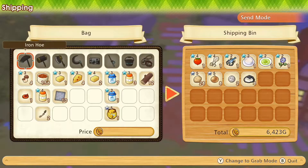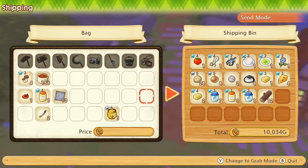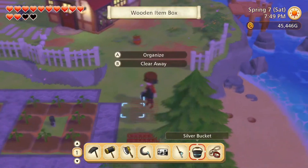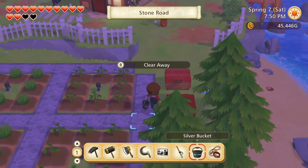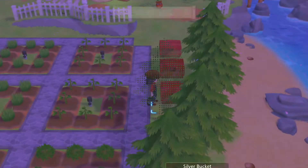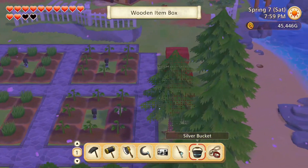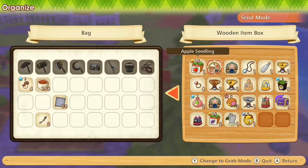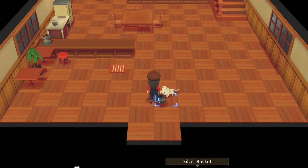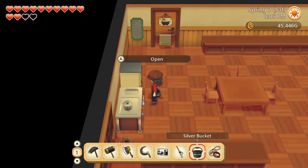Once again we have lots of animal products to sell. Lovely. And we can sell those logs too. Just kind of preemptively putting things away, so that we don't have such a huge task of it right before going to bed. Actually the honey can go into the fridge, can't it? So onto the last page there.